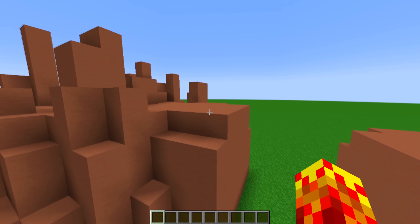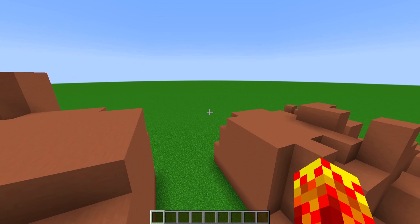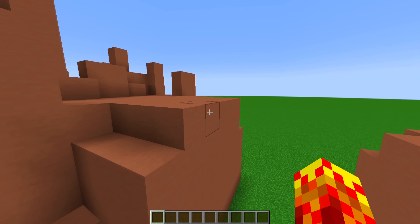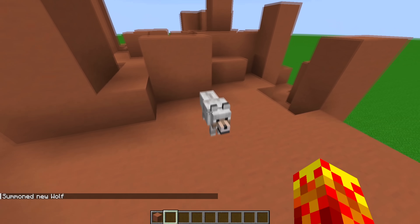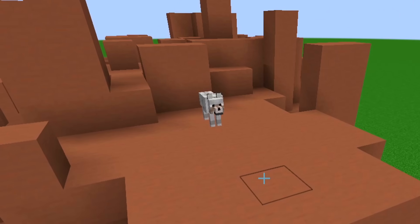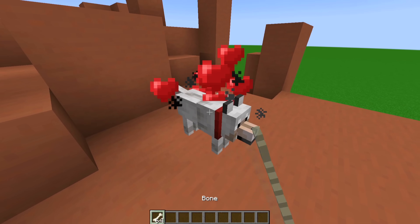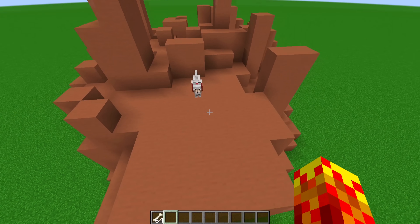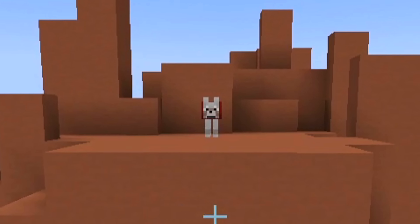So I've gone into the code and reprogrammed wolves, giving them player-like behavior so they'll be able to jump across this cliff I've built — about five to six blocks. The intention is to provide wolves with the ability to jump instead of teleporting, which is what they do right now. It took quite a few hours, but I think I was able to achieve that. I'm going to tame this wolf and see if it can do what the trailer says they can.